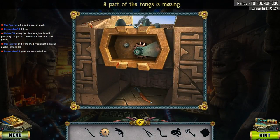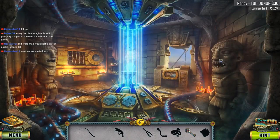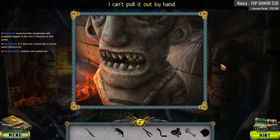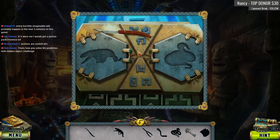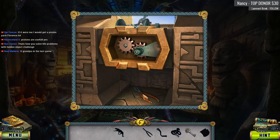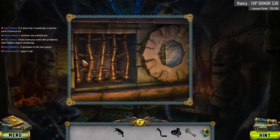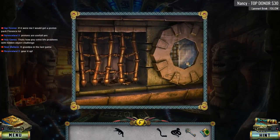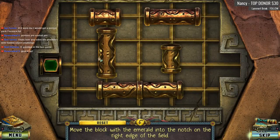It looks like we need to put a gear here — part of the tongs is missing. The mechanism is missing a handle. I can't pull it out with my hand. There's the other half of the tongs, so maybe that'll help me with this. Magically it gets assembled — pull that out of its mouth. That is now a block, which I believe is going to go here — oh yeah, maybe right here. Gear it up!